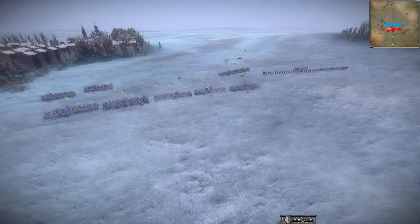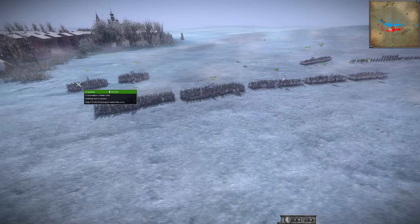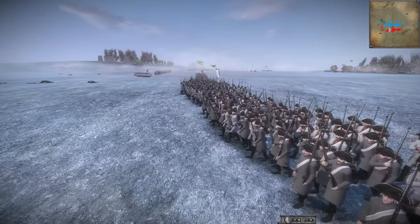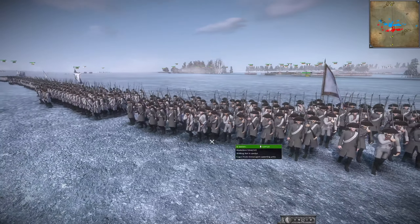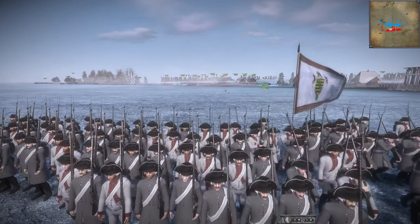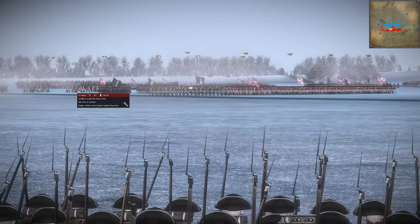Here's Saxony advancing on the flank, or falling back on the flank technically. They have some Grenz, their combat general, and just some Musketeers. I think they are not wanting to go up against the Swiss, who are setting up artillery over here on the left.